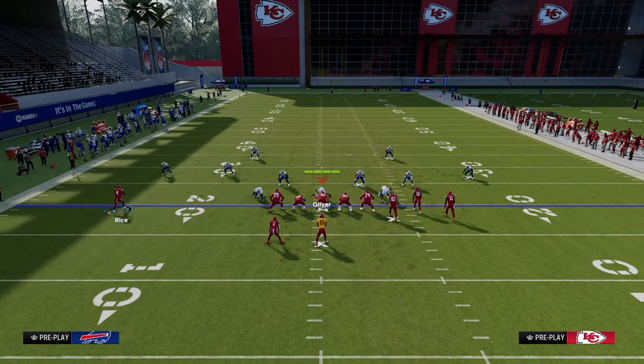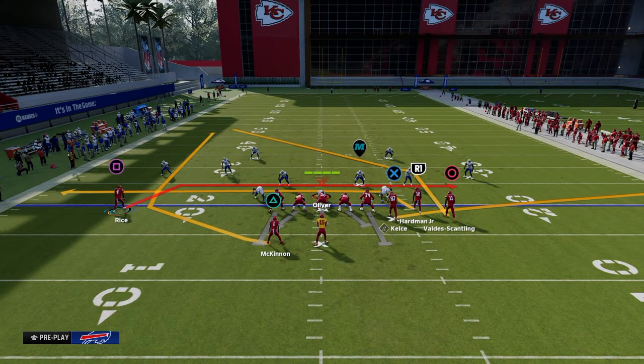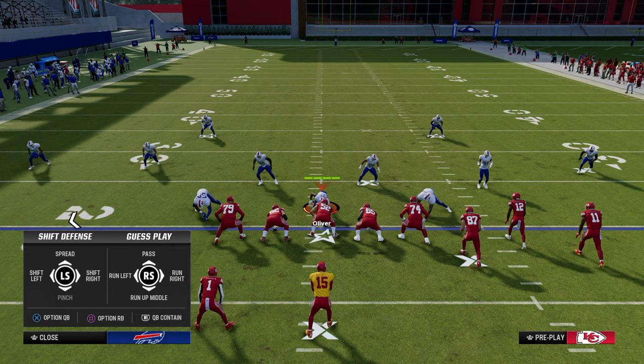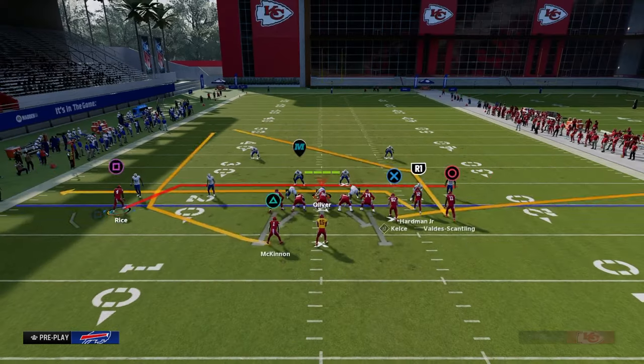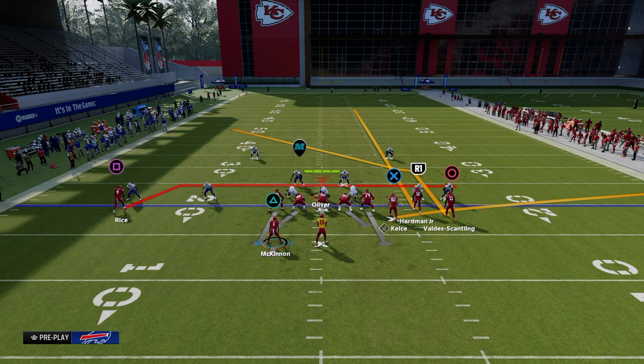The way we're going to run this offense is essentially through high-lowing the user in the middle of the field. It's going to be really good for double Mabel defenses, really good for cover four, all that kind of stuff. We're going to streak the slot, block the running back, and this is the setup right here.